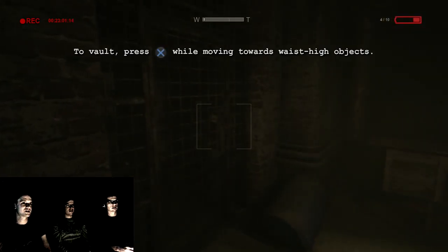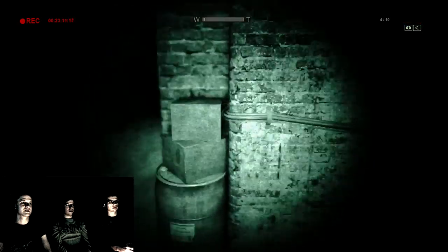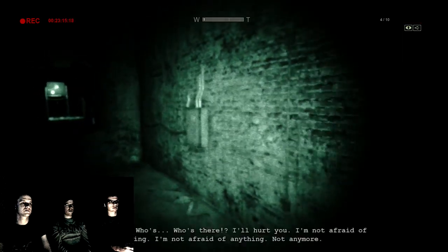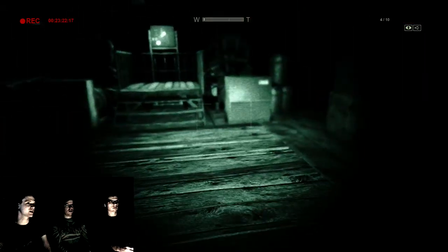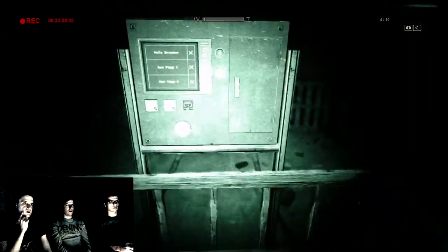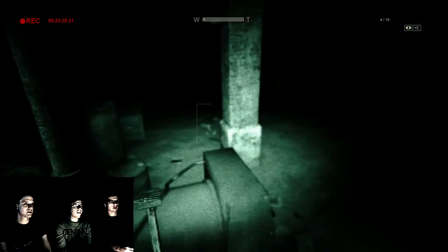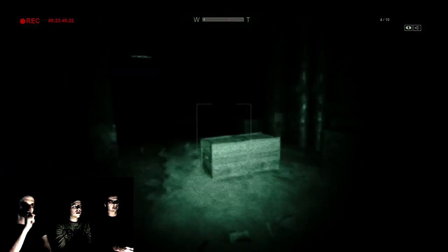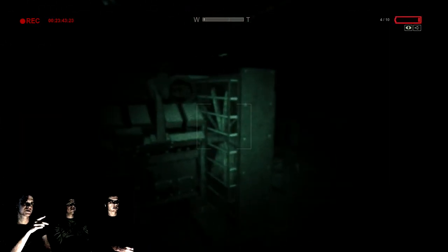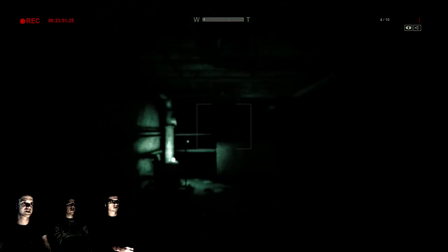From this point on it's pretty much complete darkness - that's what I mean. That console in the middle is the thing we need to activate. We need to turn on two gas pumps and the main breaker. In real life it's much easier to start a thing. The two gas pumps are in these two rooms over here - there's a door here and on the same side on the left as well. And the breaker is on the left after a series of hallways.